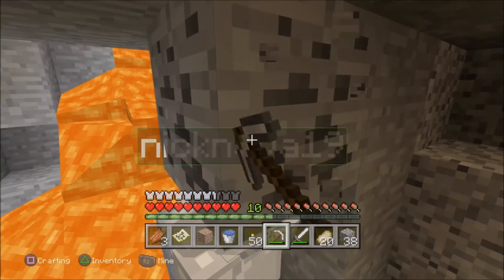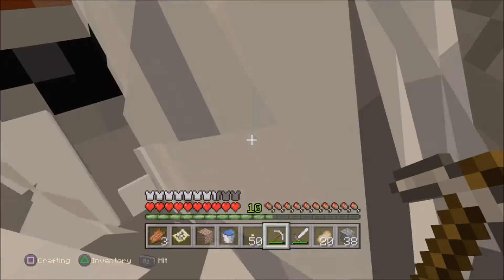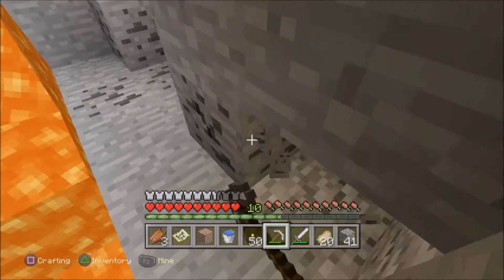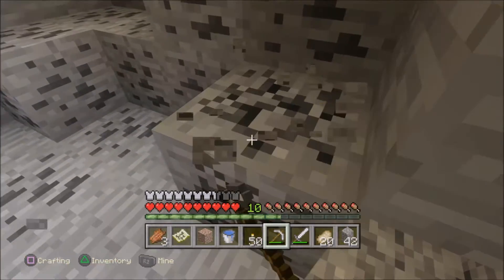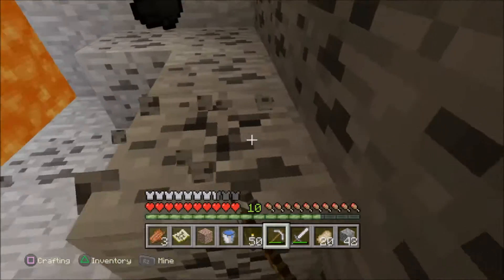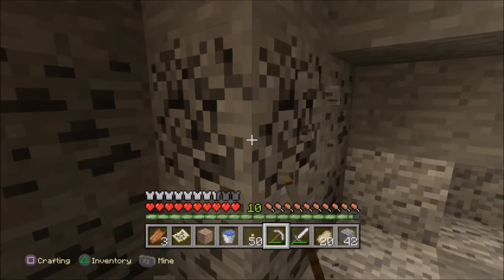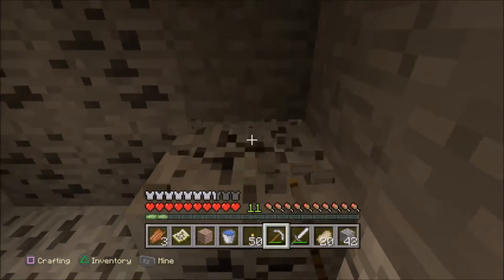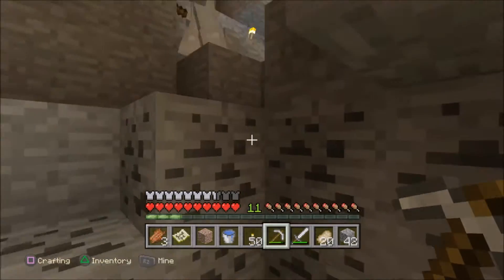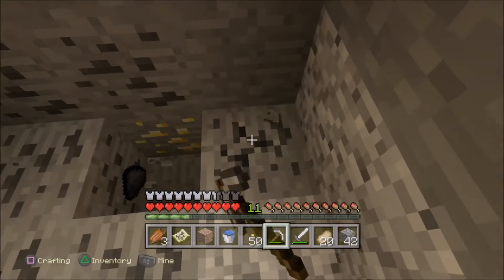Watch out for the lava. Is it on top of this block? So much coal — this is the most coal I've ever seen in one spot. Look at this! I've seen way more spread out, but not in one spot. There's gold under here too.